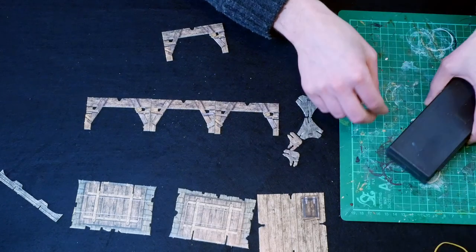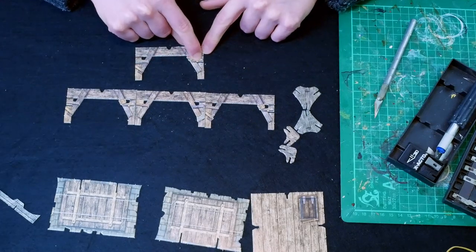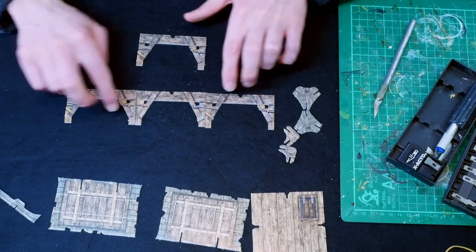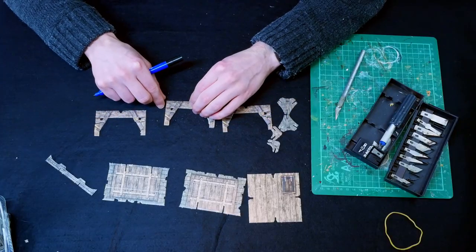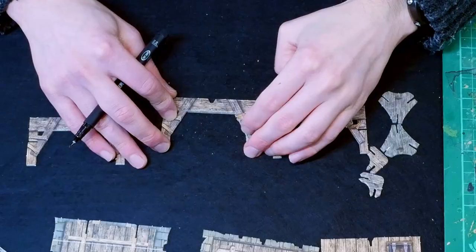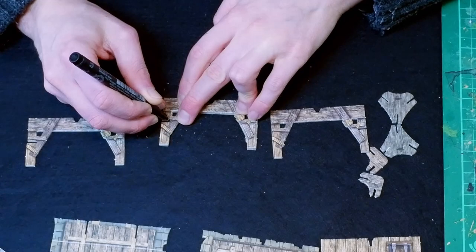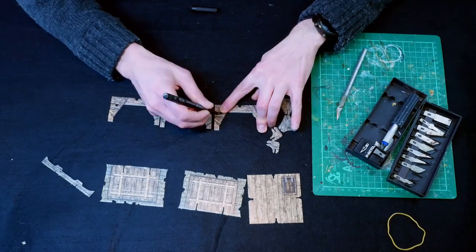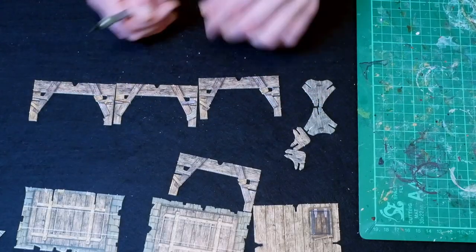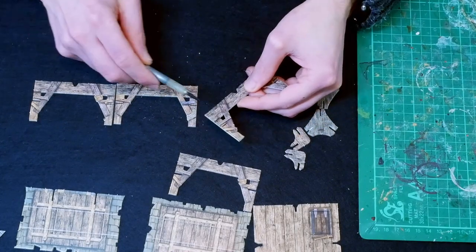The options are to glue them, or we can use the scalpel and basically replicate these cut holes on those edges. I think that's what we're going to do. I'm just going to use a pen to mark where we need to trim these and replicate the cuts on the areas that haven't got a cut.